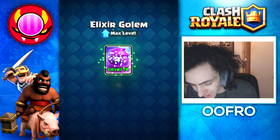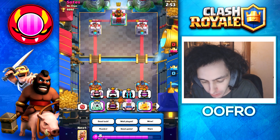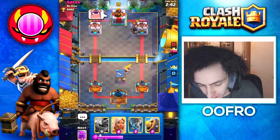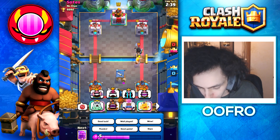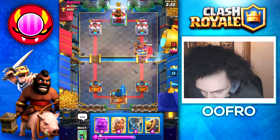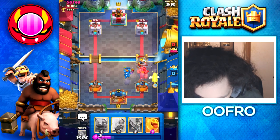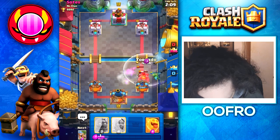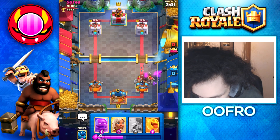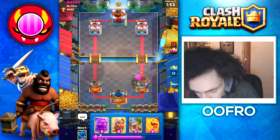We upgrade the elixir golem deck and play against some of the best players in the world. Right away in game one we hit the heal spirit emote — let him know we're pay to win. He plays a dark prince, I play a barbarian hut, and this guy snores on me. He goes aggressive with a golem and a night witch, so we defend with a barbarian bow and baby dragon. That lightning is devastating and the tornado takes out the witch, but yeah this is bad news bears. He says well played — a bit of BM, but I'm playing a toxic deck.